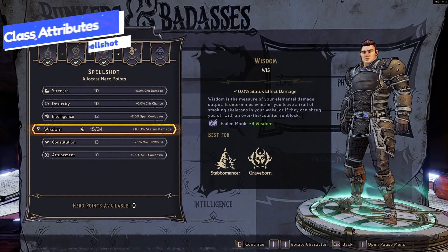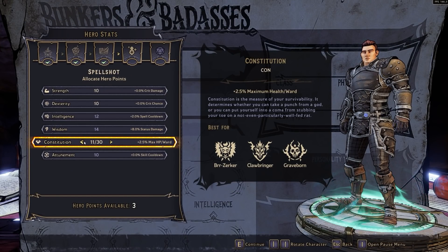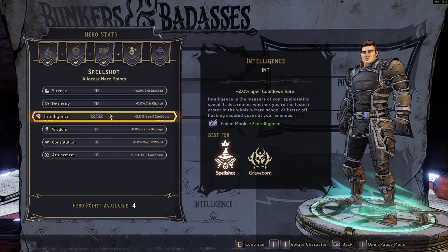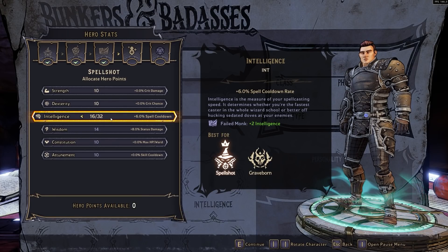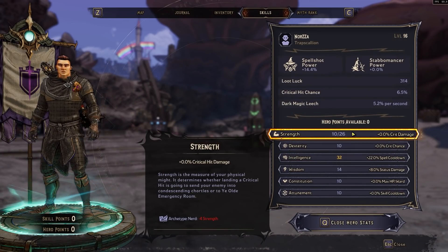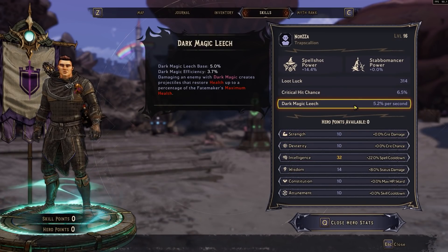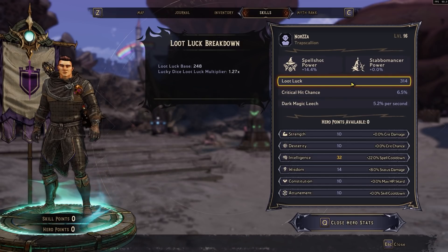For attributes, the main two to focus on are Intelligence and Wisdom — put these as high as possible. Also put some points into Strength and Dexterity to minimize the negative effects from picking the Failed Monk background. Once your spell cooldown and Wisdom are at pretty high rates, you can invest into Strength and Dexterity to increase your crit chance and crit damage, which is the best thing to have for practically any build.